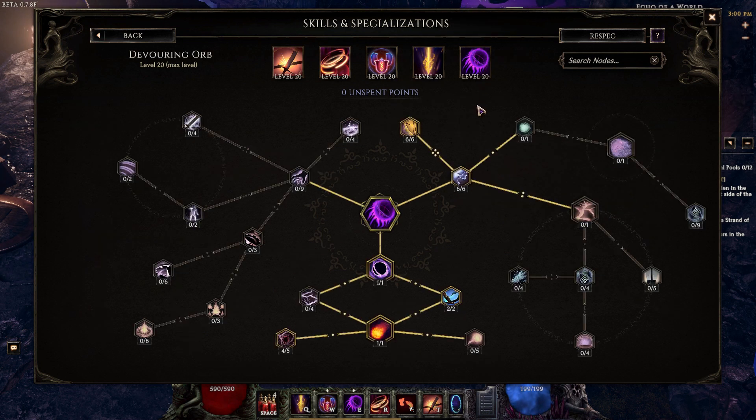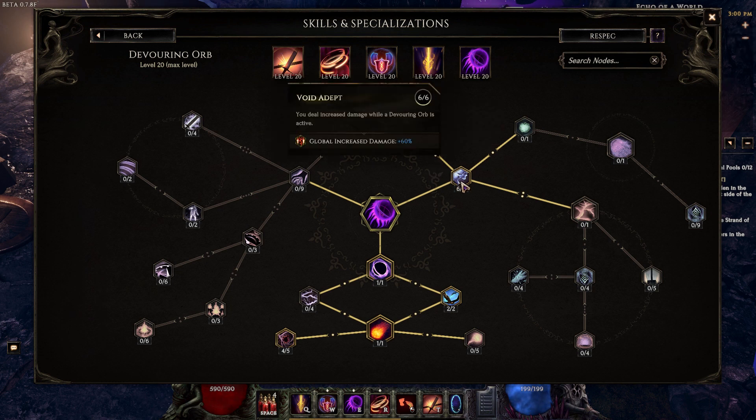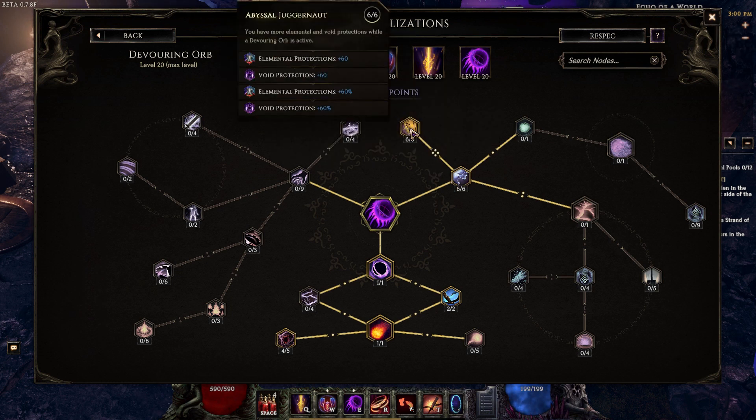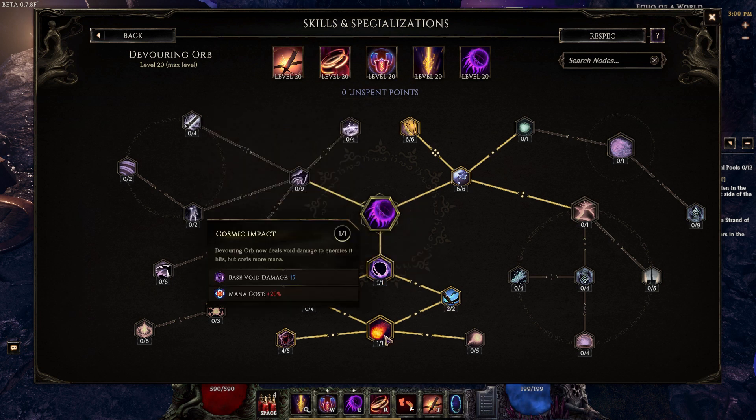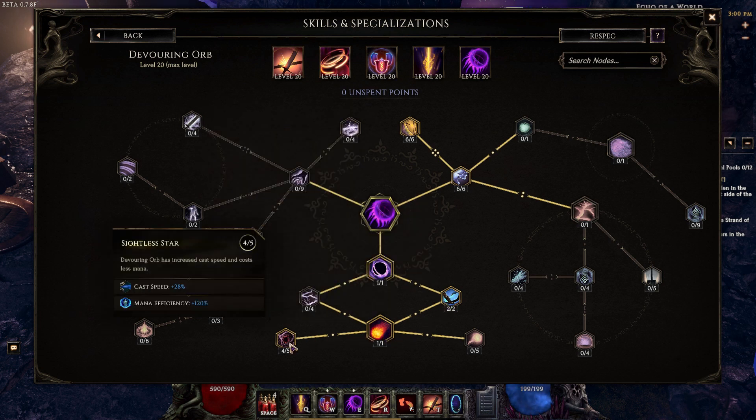For Devouring Orb, we went for Defense and Move Speed. We have six points in Avoid Adept, six points in Abyssal Juggernaut, one point in Dark Moon, two points in Abyssal Rush, one point in Cosmic Impact, and four points in Sightless Star.